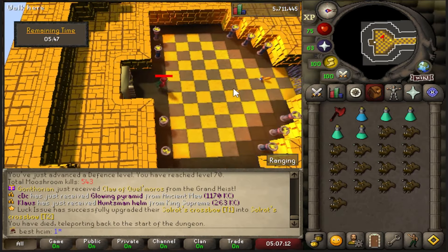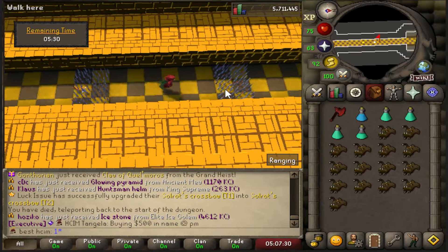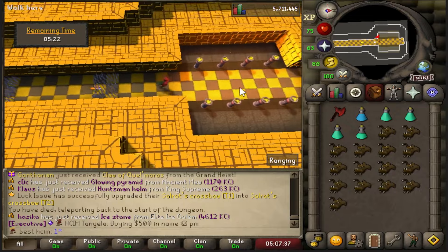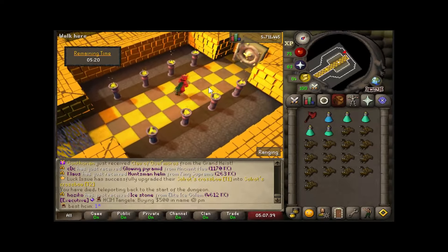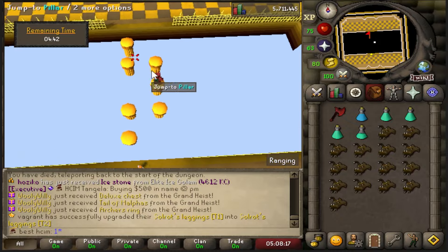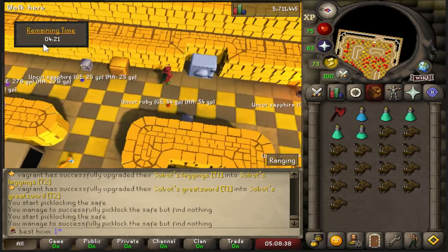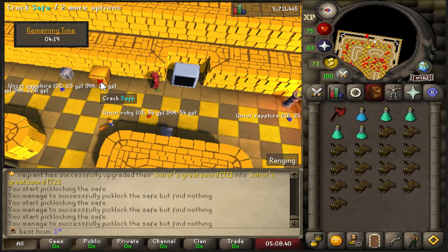Oh thank god, it's a safe minigame — it's a safe death! We're dead but it doesn't count because it's a minigame. It's been so long since I've done one of these. Left, left, right, left, left — oh god, we've got four minutes on the clock. I don't like this. This room better take me a minute maximum — could you imagine if the time runs out and I don't get it? I'd be so pissed.